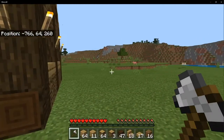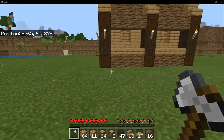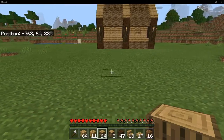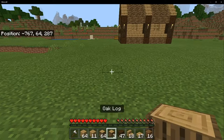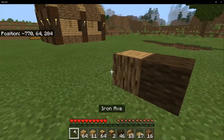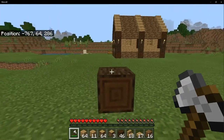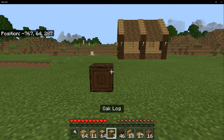Now go to where you're building. I'm going to build it right behind this one. You want to find yourself a seven by nine area. In that area, place a block at your corner so that your dark oak log is facing outward toward you, just like so.